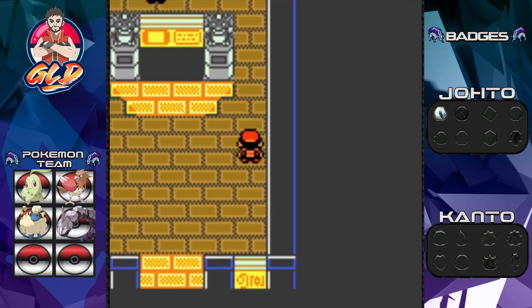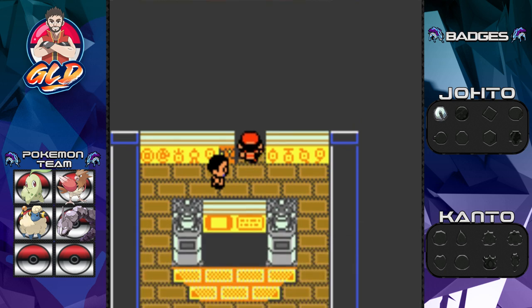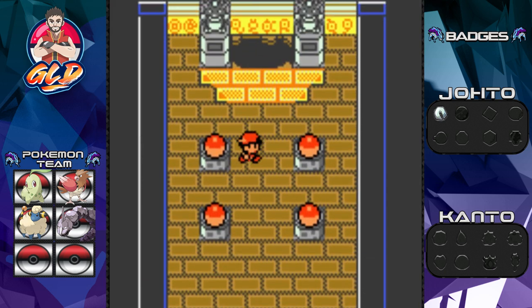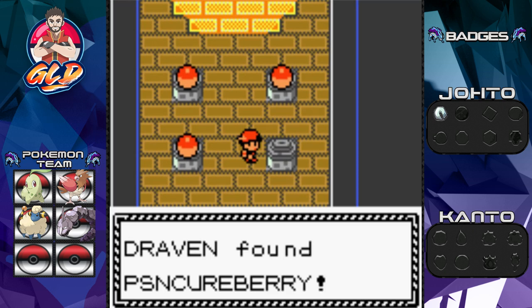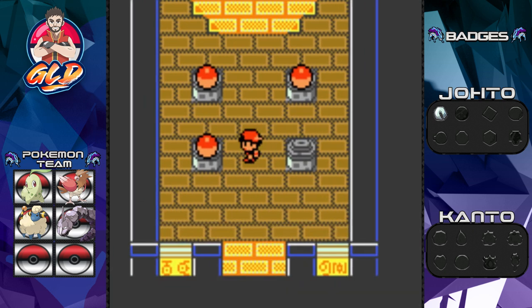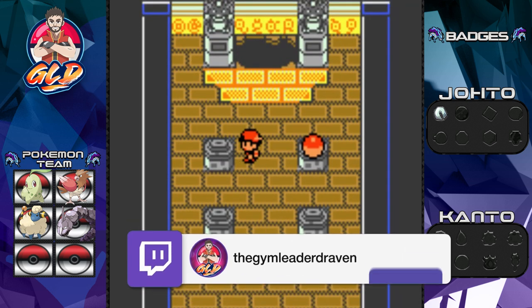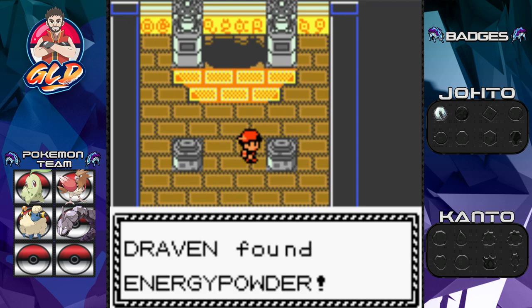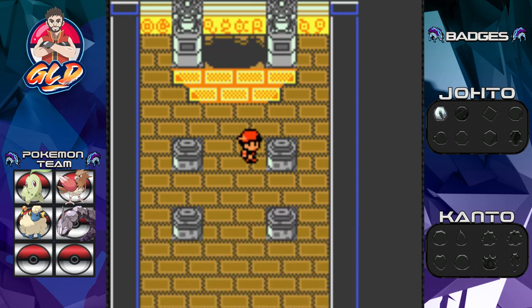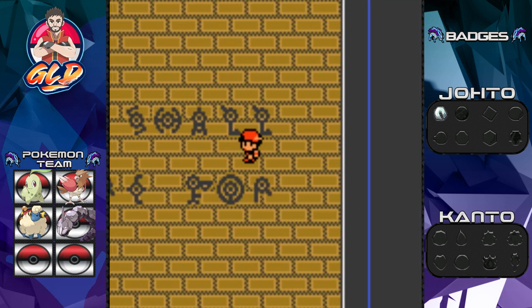Let's see what opens. 'Here's another huge hole, it's big enough to go through.' Going through, we find four Pokéballs plus another entrance to the Ruins of Alph. Let's see — we got ourselves a Poison Cure Berry, a regular Berry, a Heal Powder, and an Energy Powder. Some rare items right there.